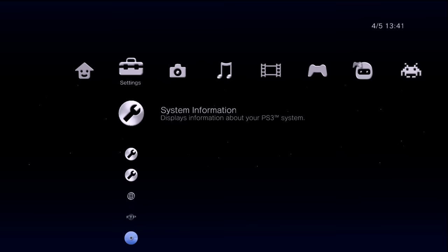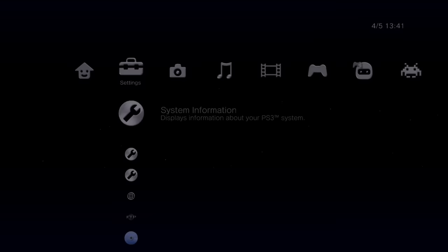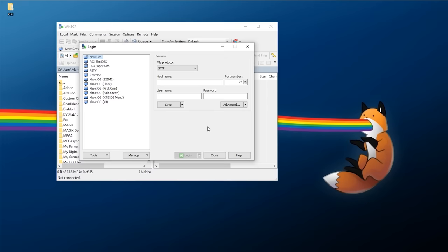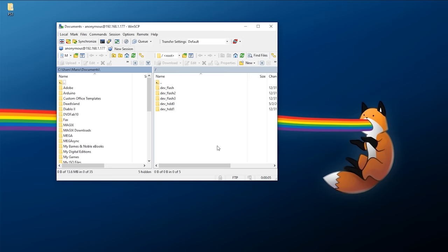From here we can go over to our PC where I'll show you a few other ways to do this — such as transferring games through network or through USB. If you're going to do this over your network, download an FTP program such as WinSCP or FileZilla. Open up your FTP program, make sure you're doing this over FTP with no encryption. The host name is going to be the IP address that showed up — mine is 192.168.1.177, port 21. You can do an anonymous login. I'd also highly recommend doing this with a wired connection on your PS3 for the best network performance.